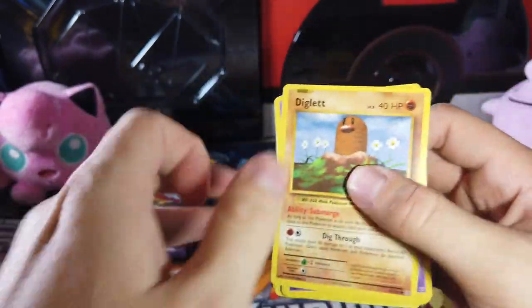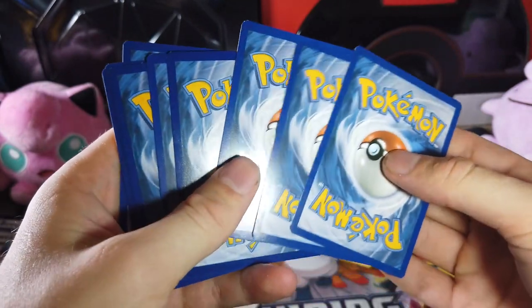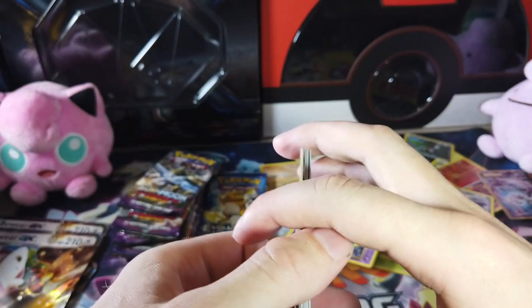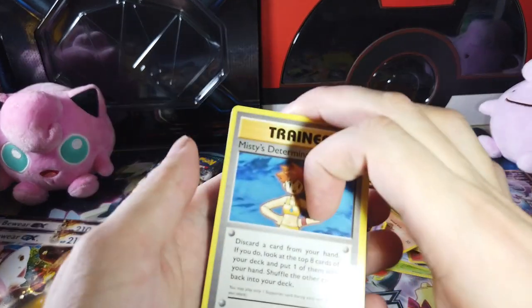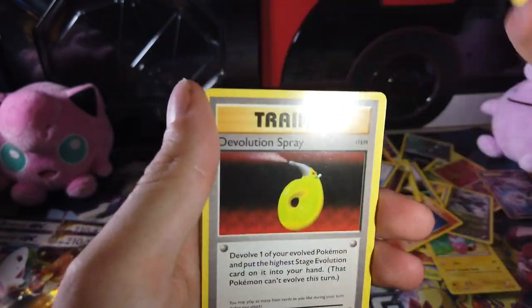It's supposed to be easy to get Secret Rares in this set. There's a code. I had to explain to Amy a while ago why I was saying, 'Oh, this is card number 109 of 108.' And she's like, that doesn't make any sense. And I'm like — that's Japan.